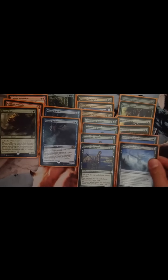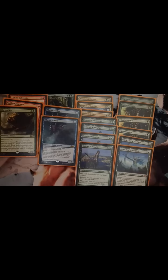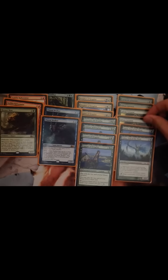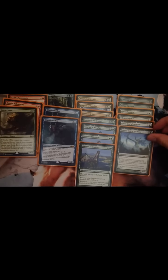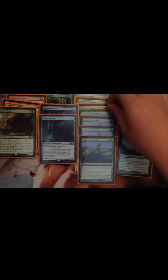The next thing I've got is two Nylea, God of the Hunt. They're good as most of my stuff has got green devotion. She's indestructible and gives your stuff trample. I really like them. And they also power up your creatures if you pay four, which is good.